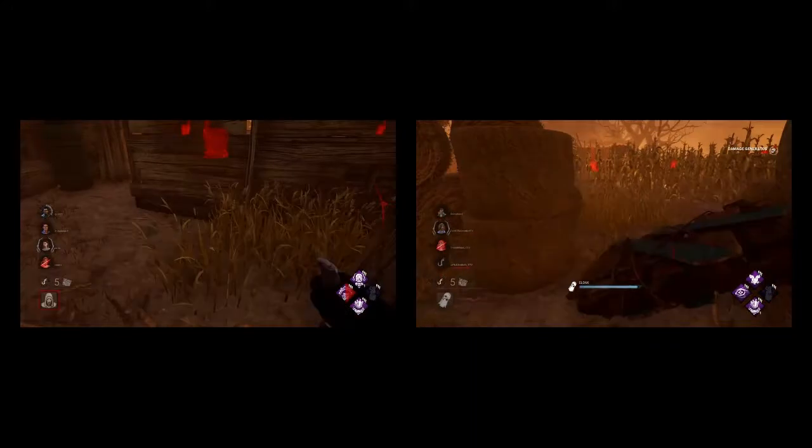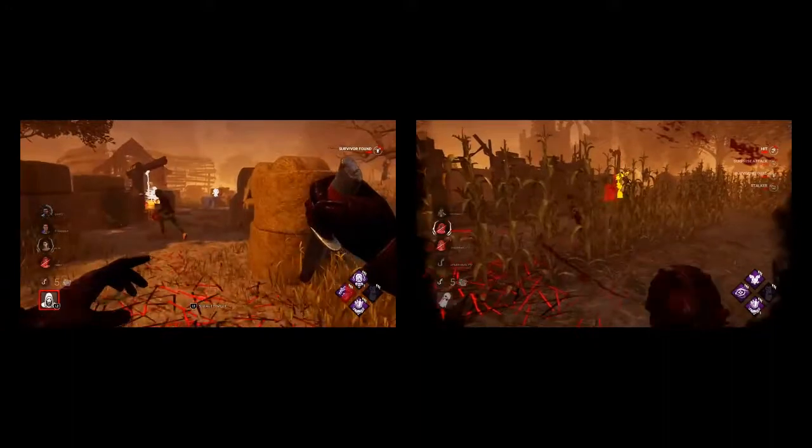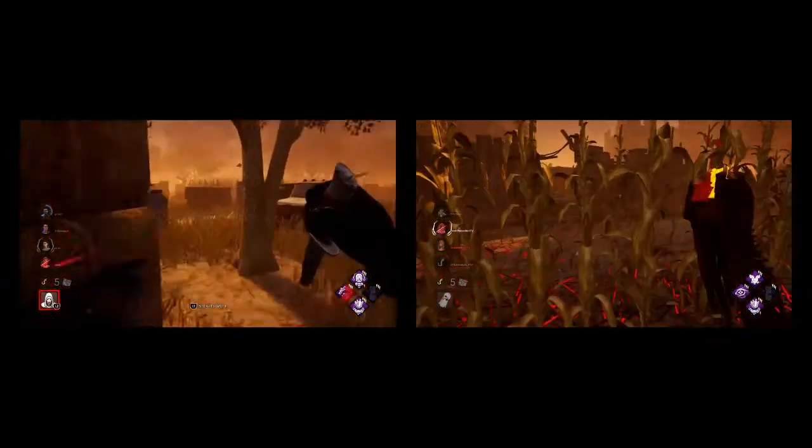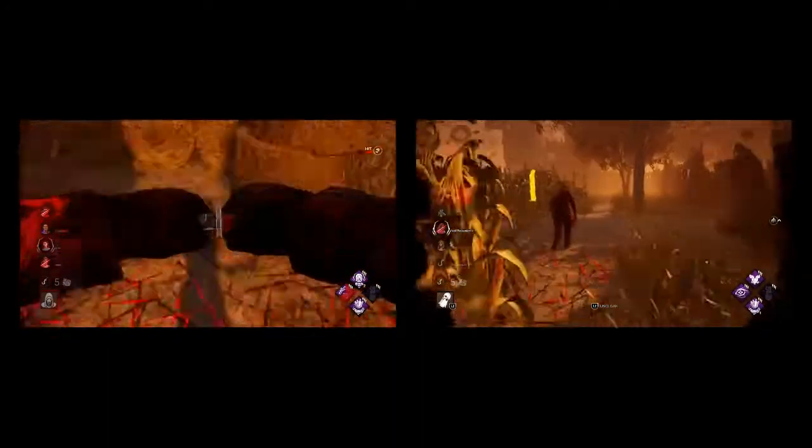I'm going to say this and explain why after — this may be a really bold statement but I'm going to be honest: I think Ghostface is a weaker Wraith, a hundred percent. Both have the ability to go into stealth mode, which is undetectable, but here's what makes Ghostface way weaker.